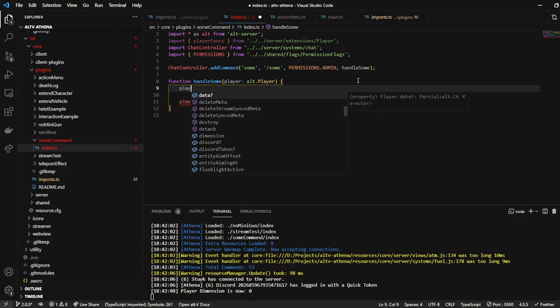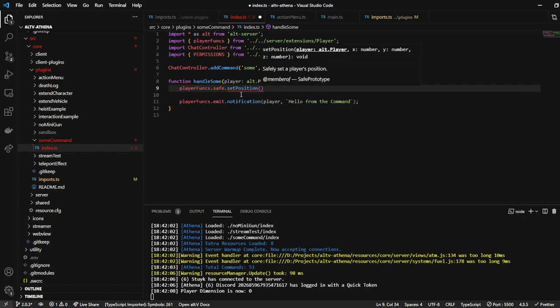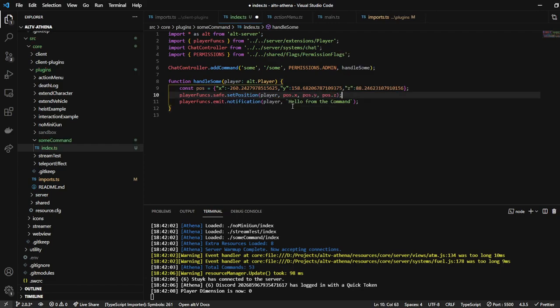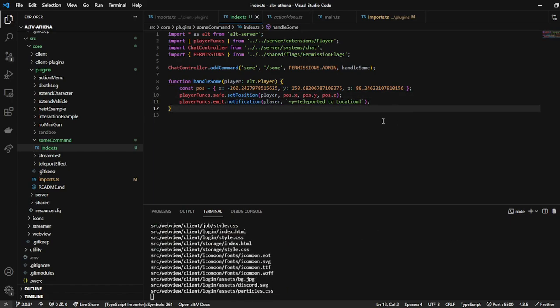So we're going to do player funks safe set position — this will safely set the position for the player. We're going to pass the player and put our position here, doing POS X, POS Y, POS Z. And then we can do teleported to location and make that yellow.